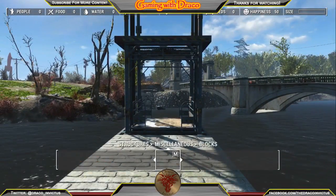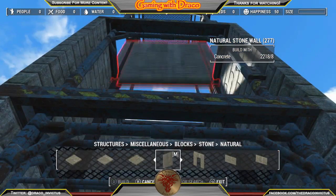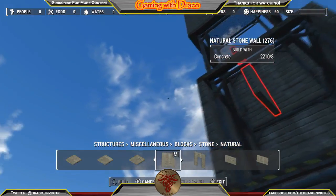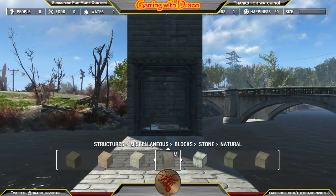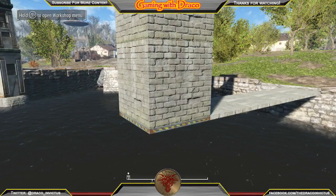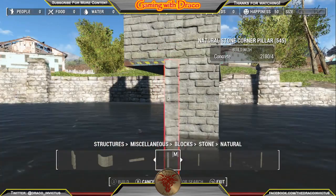It looked like we farmed those resources locally from around Sanctuary — that's one thing I'm going to try and do, build with stuff you would see around that settlement. The one drawback to all these great stone pieces is there are no window pieces, but that's okay because I didn't want any windows. I learned my lesson at Starlight with the Minuteman headquarters when I way overdid it with windows and my frame rate tanked, because it has to render everything through a window.